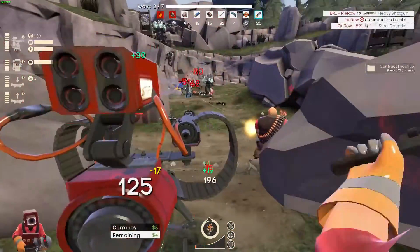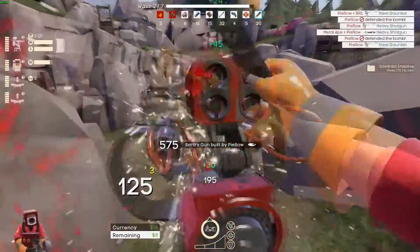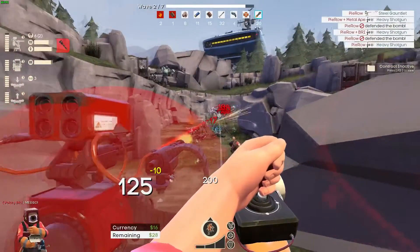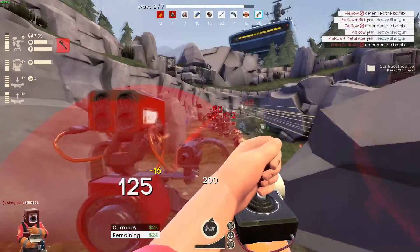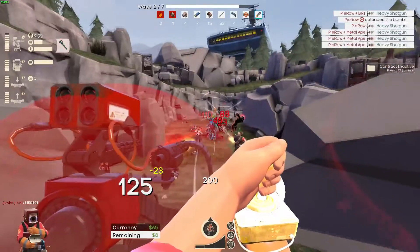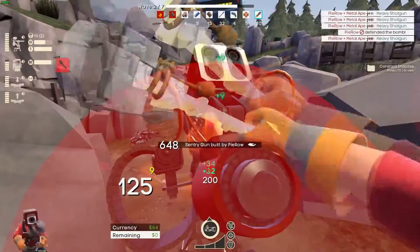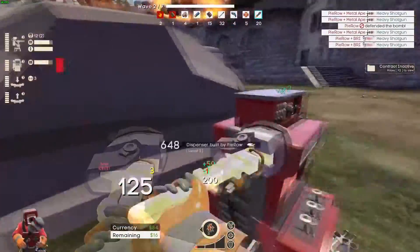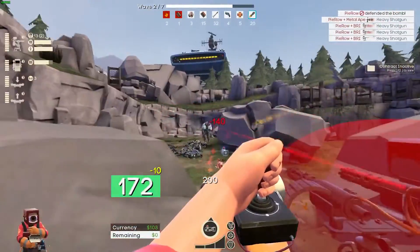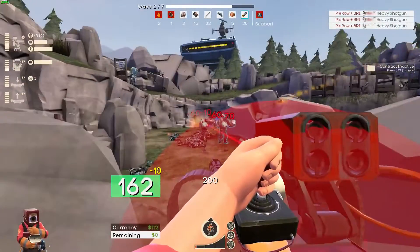A lot of you will ask about the firing speed upgrade. As of this recording, the firing speed upgrade on Engineer — and Heavy — has been broken for a long time. The main rule of thumb: the first upgrade point works, but the second does nothing, unless you're using the Wrangler. If you use the Wrangler, get that second point; if not, only get the first.